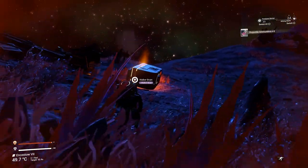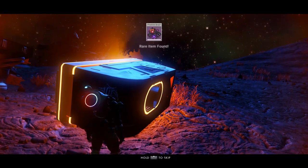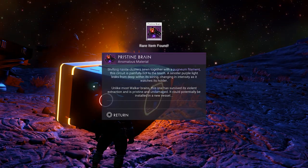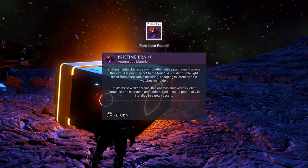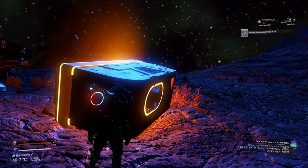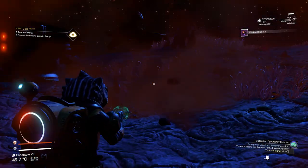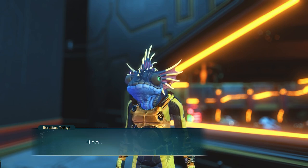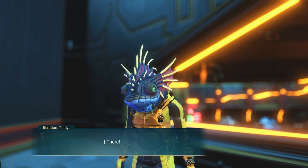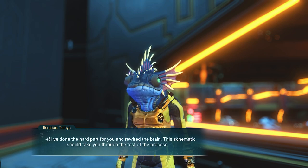Once all sentinels are destroyed, go and pick up the large headpiece of the walker. I would advise you not to mine it yet — this should give you a pristine brain. Once you have the big brain, mine the headpiece to receive a regular walker brain as well. The pristine brain is not usable yet, so we need to bring it back to Thetis. Give the brain to them, let them work their magic, and they will give you a blueprint for the chest piece once done.